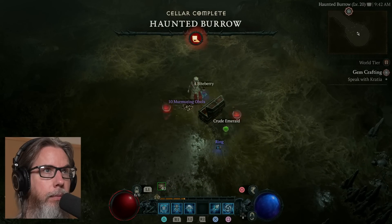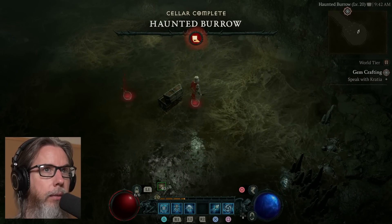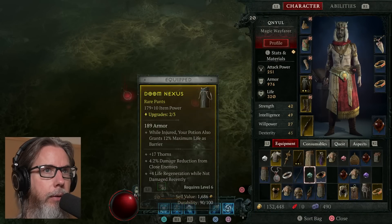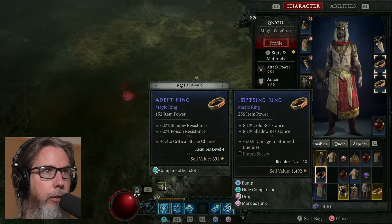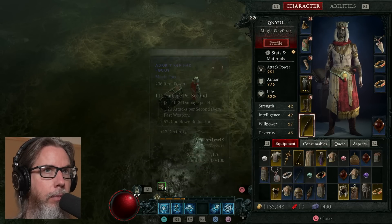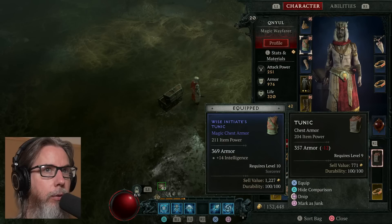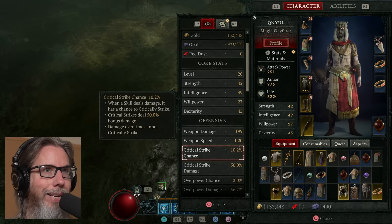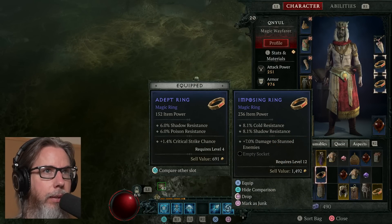Cool — Murmuring Orbs, a Crude Emerald, a ring, and some healing pots. Let's check out my inventory. Right here I have the Crude Emerald, which can be turned into an Emerald. And I have an Imposing Ring — increases cold and shadow resistance, plus 7 damage to stunned enemies. Let's go up to my rings: one has 1.4 crit chance, the other has 1.4 crit chance. So my current crit chance is 10.2.